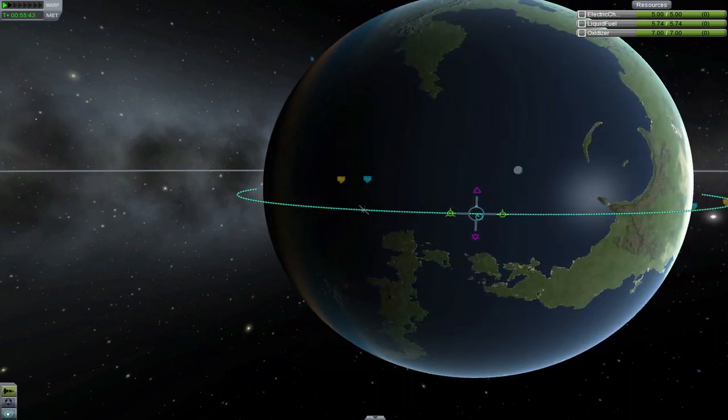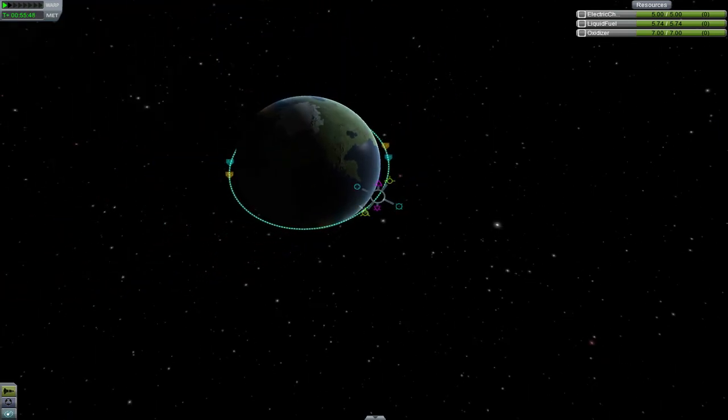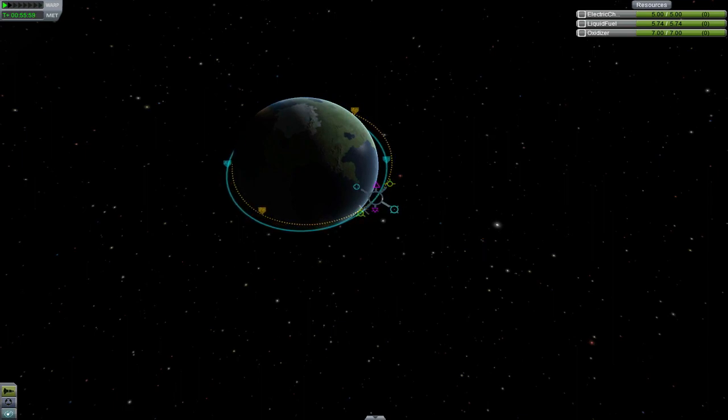The final two directions are Radial and Antiradial, as indicated by the blue circles. Radial means away from the parent body, and Antiradial is towards the parent body. Burning Radial and Antiradial changes the eccentricity of your orbit, as well as moves the longitude of the perihelion. It's a weird effect, and you won't use this one as often.